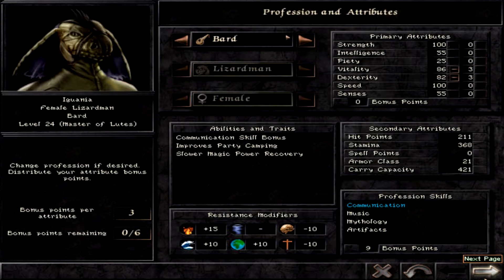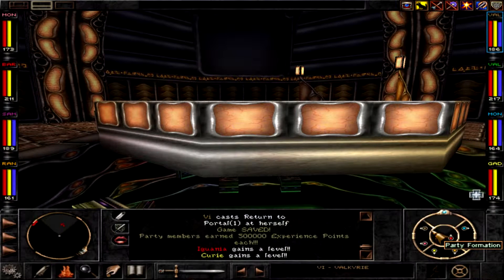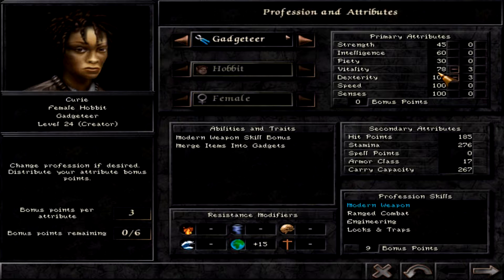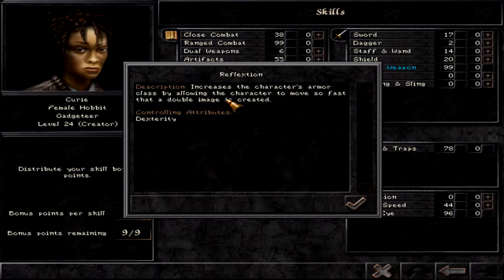We got another level up — our bard is becoming even stronger. Let's just pick some random skills that will help us. Same goes for the gadget here. Reflection — that will help with armor class some more. And now raising vitality. And after that, the next level, we raise strength as well. I think we don't need that much vitality, let's raise strength some more, as we're attacking with a staff as well. Reflection increases the character's armor class by allowing the character to move so fast that a double image is created.